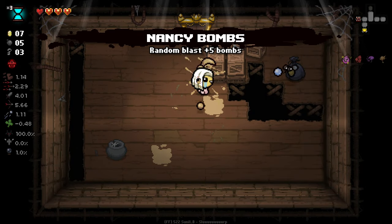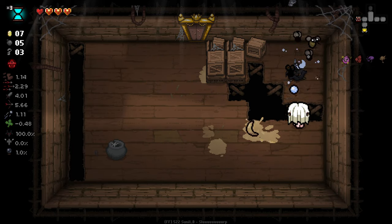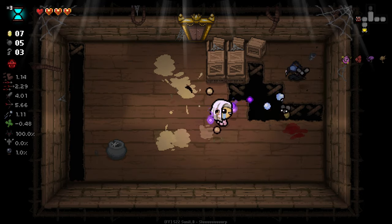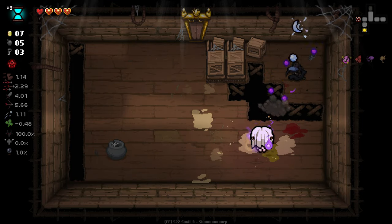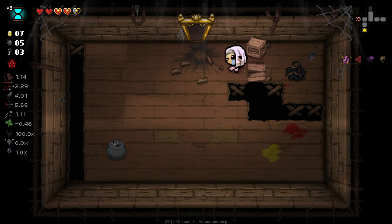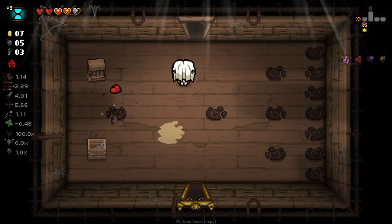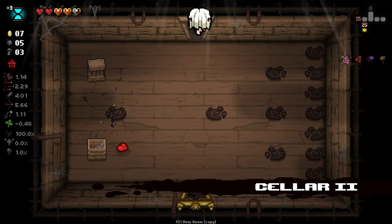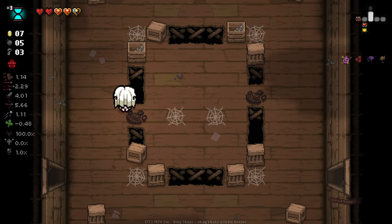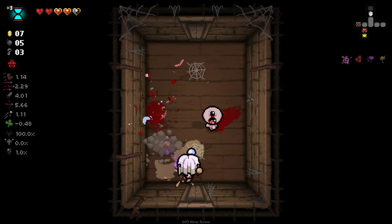Nancy Bombs is fine by me - I don't mind plus 5 bombs. Oh really? Gonna leave a soul heart over. It's a little bit of a waste. But okay, we got another bomb there - wait, that was a golden bomb. I thought that actually didn't expend any bombs there, but I think it did. But yeah, I'm going to take that just for that little bit of extra devil deal protection. Because I might take a devil deal here - I've not entirely decided on that yet, but I've got good HP right now, so it's certainly plausible.